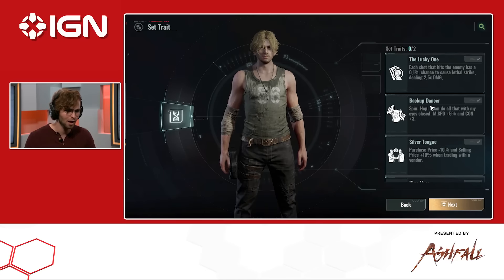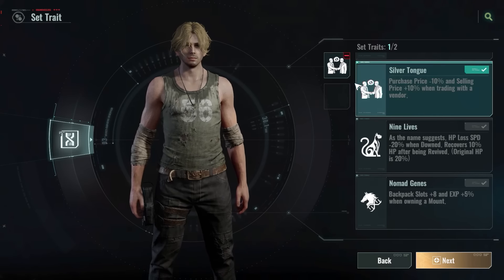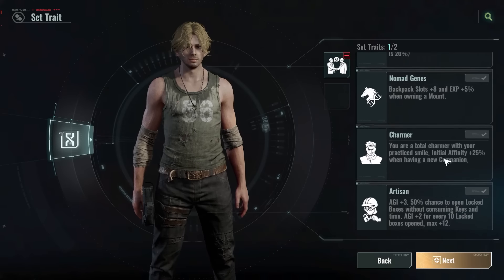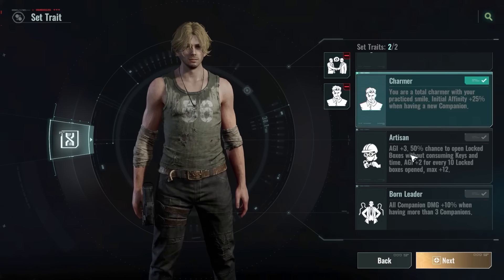There are traits as well. I like the Silver Tongue one — I definitely want to trade pretty often. This gives me a 10% discount for purchasing stuff and a 10% increase when trading, so it gives me a lot of money, which is good. And I'm also going to do Charmer, just because, you know, what can I say.